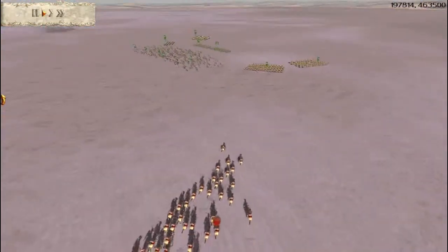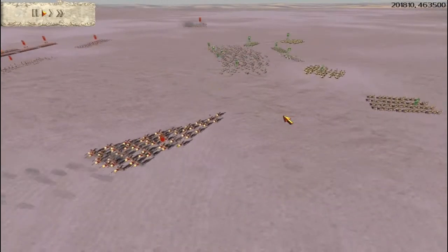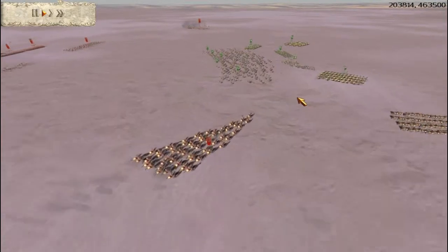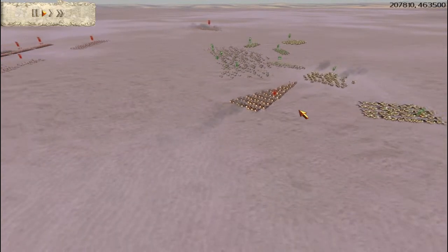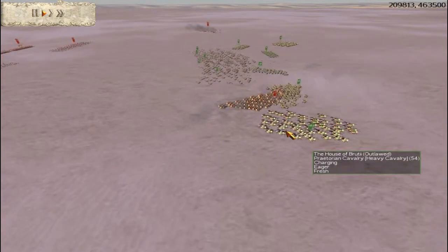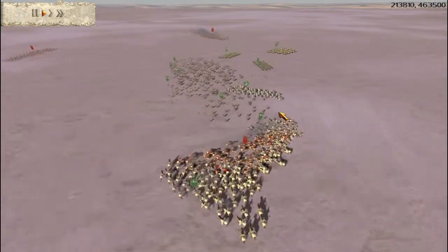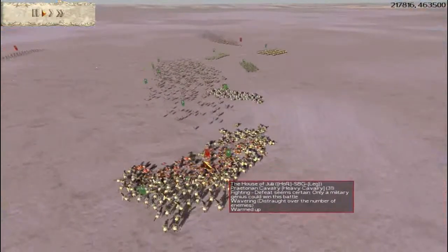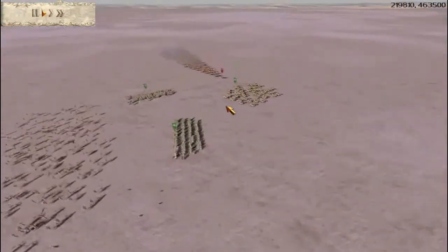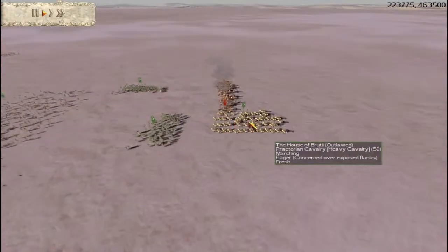At this point we started exchanging missile fire, and I want to get his cavalry caught in the middle of my army. And they do just that — they walk right into the trap — and then I use my Praetorian Cavalry to circle around them. And my urbans fire some pila to weaken their force even more.